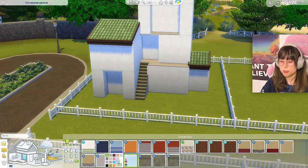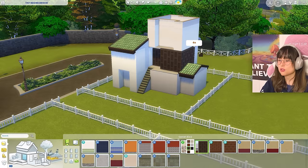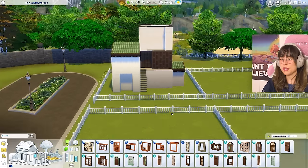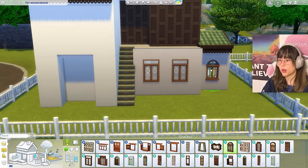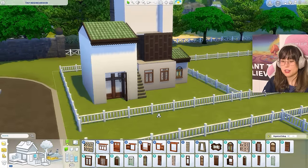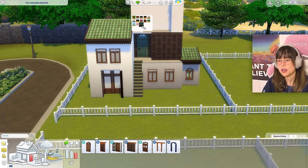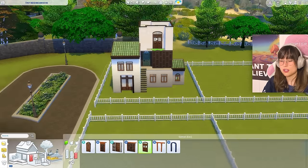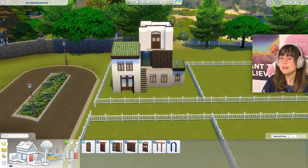Looking at wallpaper options — going with a stucco one, and wood in the middle for contrast. Then windows — these nice ones fit the vibe. For the door, going with a green one to match. The veranda door options are limited but we'll go with what we've got. Framing it all in with columns — that made the whole place pop!